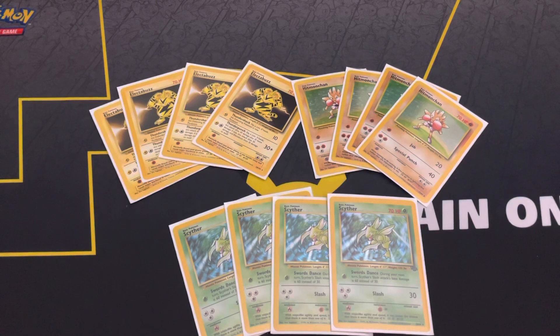I do play a single Grass energy for Swords Dance, and that Grass energy is actually pretty huge. If I'm able to start off with a Scyther on the first turn and get that Grass energy by drawing it or using Computer Search, I can get that turn-two 60 damage with Slash. And if I have a Plus Power, which I play, I'm able to one-hit KO other big basic Pokemon as well.